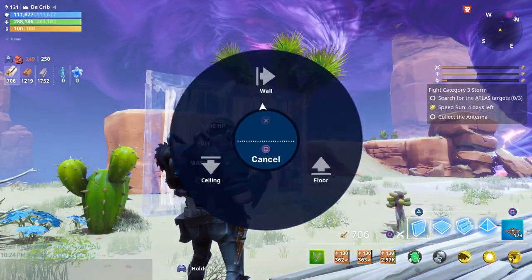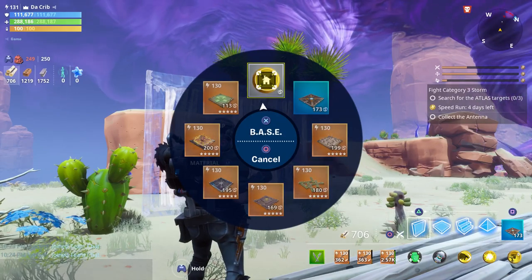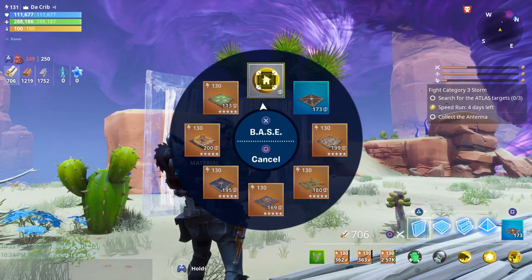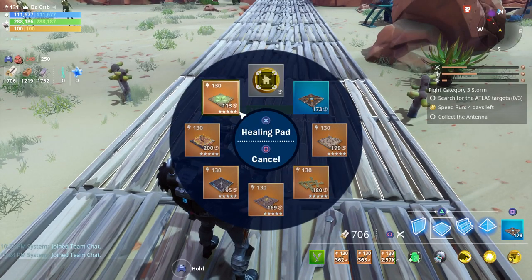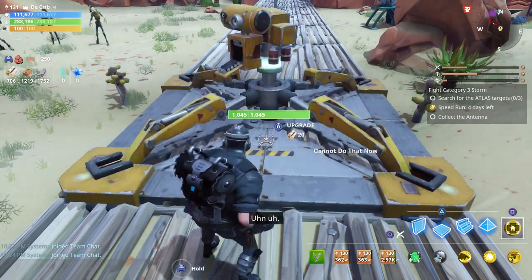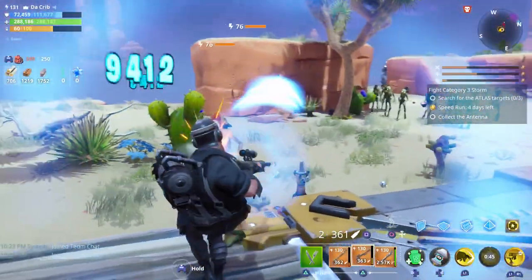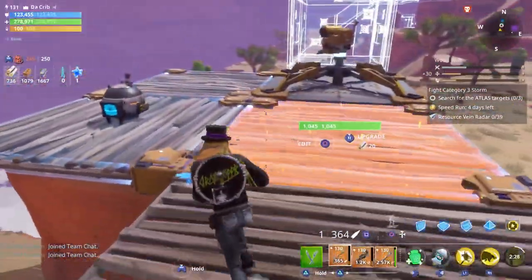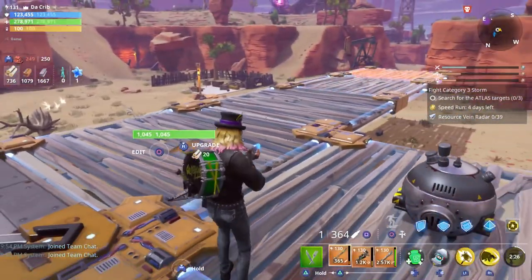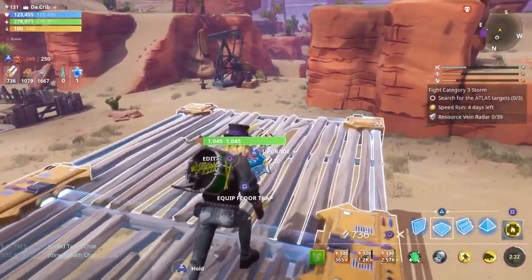Depending on where you're looking, it can either open up this screen — from here you'll have to select floor trap and then you can select your base. Another way is to aim your crosshairs at a floor piece, and when you press square or the option above the trap it automatically goes to your floor traps and you can select your base right away. The base increases the armor of any piece attached to it, and you can tell if it's attached because it'll have a blue glow.